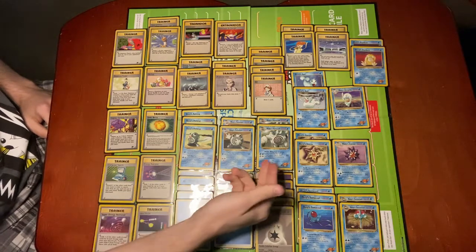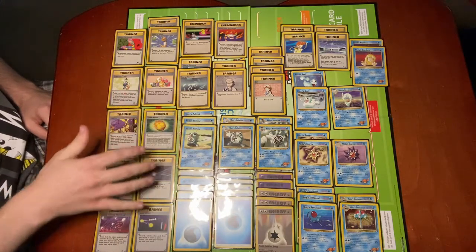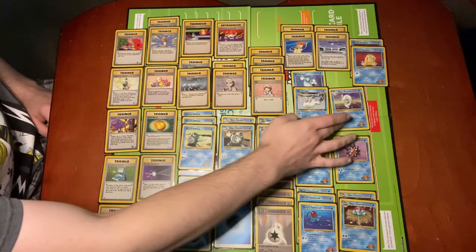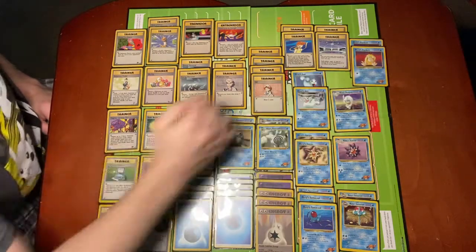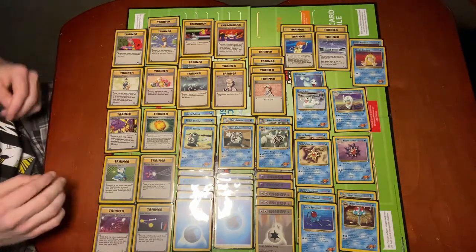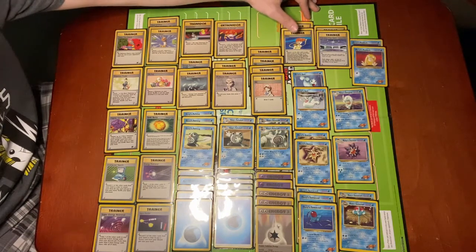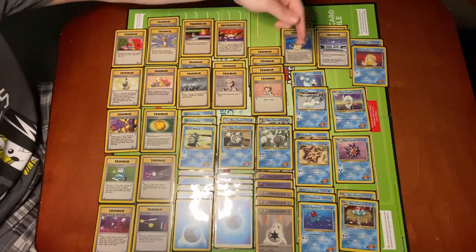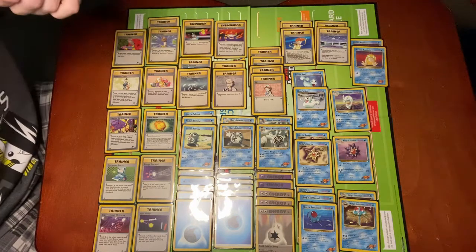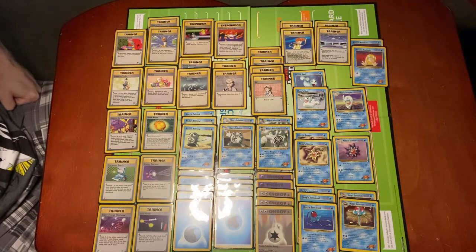It is highlighted by Misty's Poliwrath — I have two of those — two Misty's Poliwhirl, three Misty's Poliwag. I also have Misty's Tentacruel, Misty's Tentacool, Misty's Starmie, Misty's Staryu, Misty's Dewgong, Misty's Seal, and a couple Misty's Psyduck just for fun. The two trainer cards specific to Misty's are the card called Misty, which lets you discard two cards to have a Misty-named Pokemon deal 20 more damage, and Cerulean City Gym, a stadium that lets each player pay one less energy to retreat any card with Misty in its name.